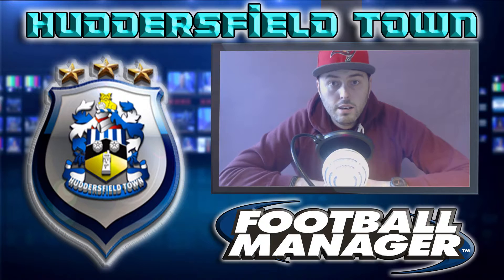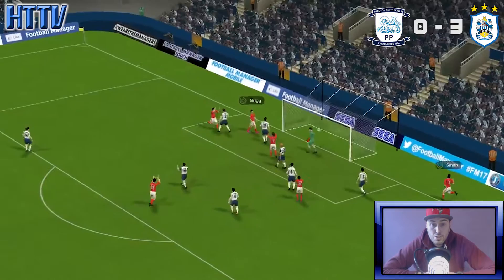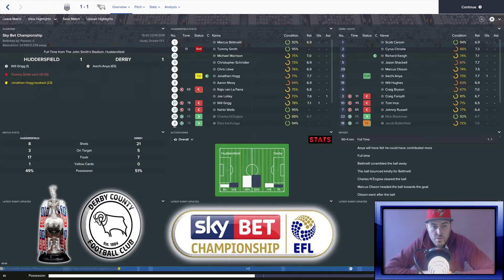Before we get into anything, let's go through the last few games in the league — some games I've played off camera. The first game was against Preston away. They took a risk and played a B team, but Will Grigg still played. We beat Preston 3-0, Will Grigg got a hat-trick. I was really chuffed because you always run a risk playing a B team — like in the last episode against Loveren, we got spanked.